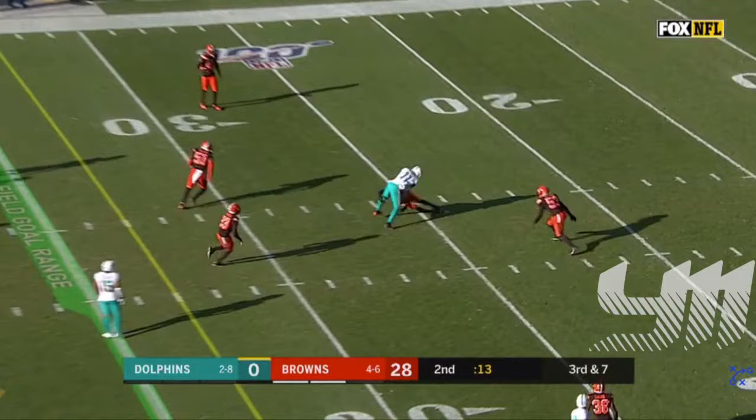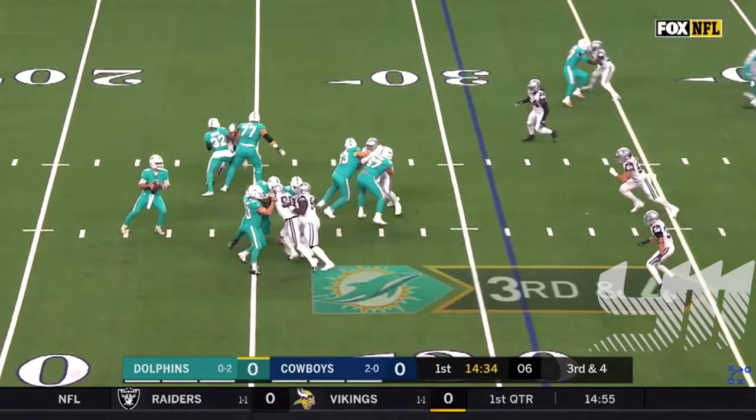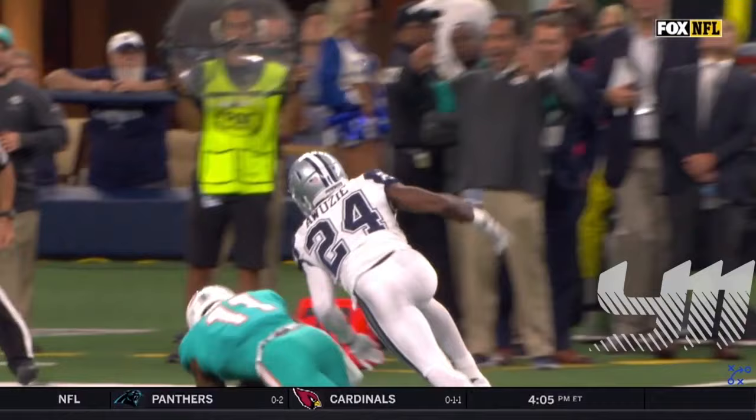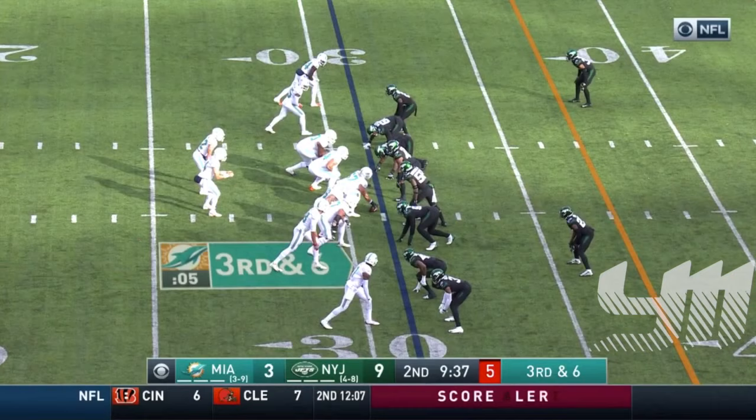On third down, here is Rosen going deep, looking for Parker. One-handed catch and a flag — penalties decline, play results in the first down. That's why he got picked in the first round. You see how he held off the defender — 6 receptions for the Dolphins.